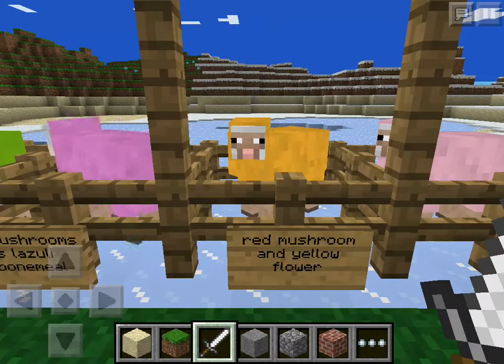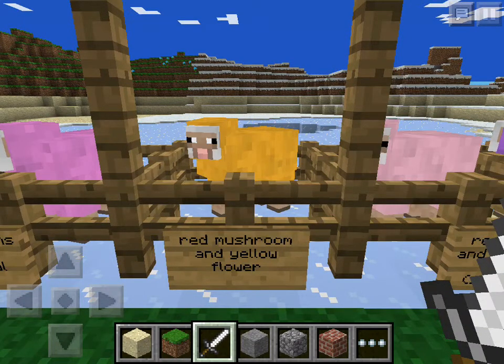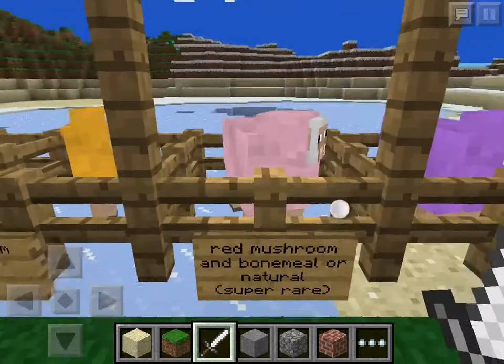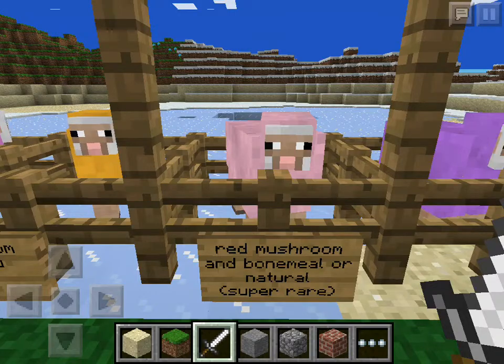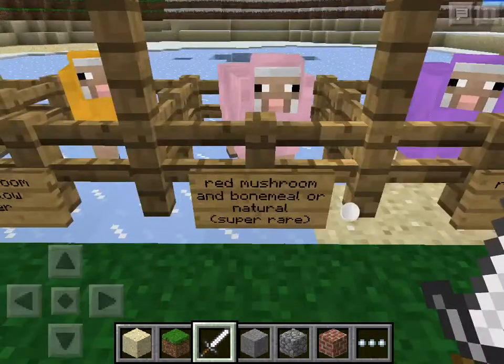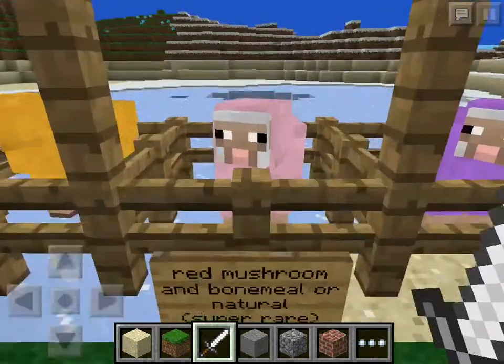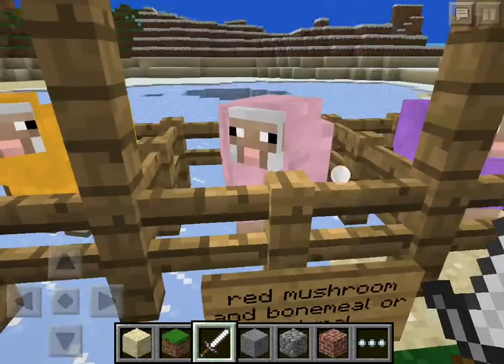You need a smelted red mushroom and a yellow flower to get orange. For pink sheep, you need a red mushroom and bone meal — or sometimes they spawn naturally. It's extremely rare to actually have a natural pink one.